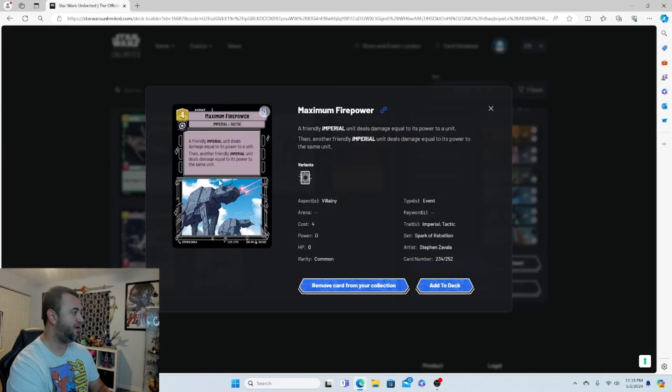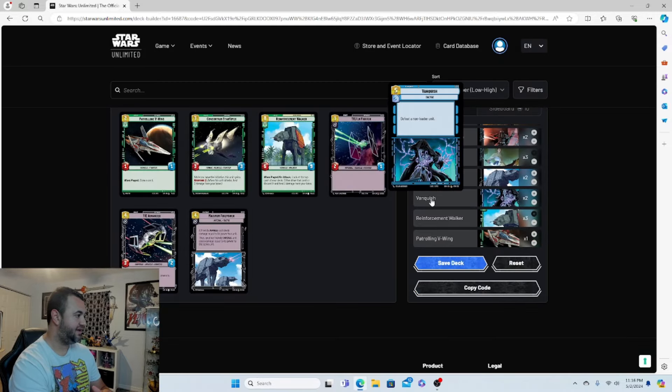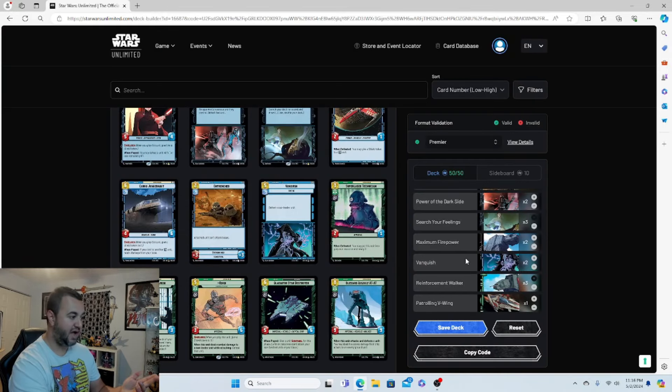Maximum Firepower — two copies — has a friendly Imperial unit deal damage equal to its power to a target, then another friendly Imperial unit deals damage equal to its power to that same unit again. With the big bodies we have, this is great for wiping out units. Vanquish defeats a non-leader unit outright — two copies of that as well.